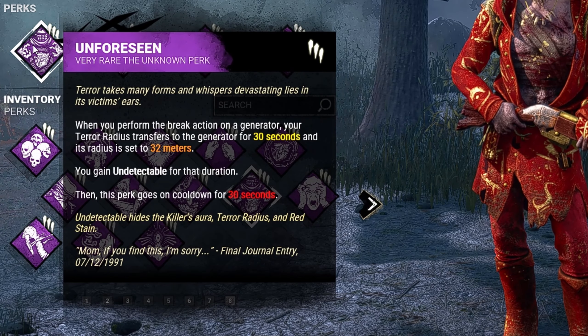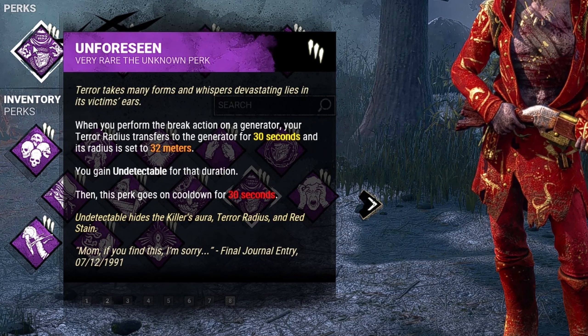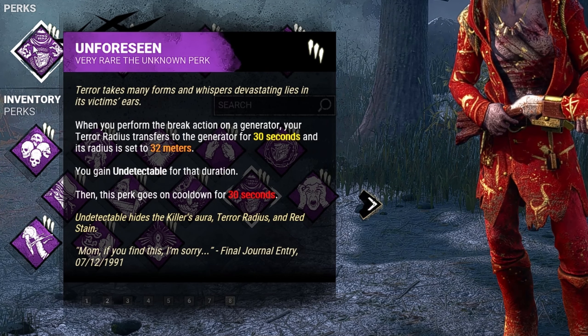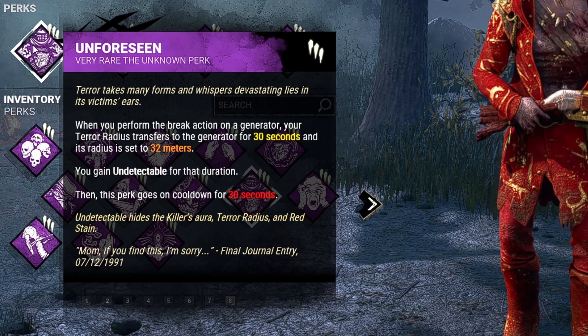First, we have Unforeseen. Whenever we break a generator, our terror radius will transfer to that generator and be set to a 32 meter radius. During this time, we are undetectable.